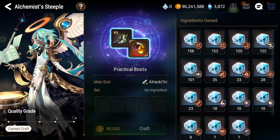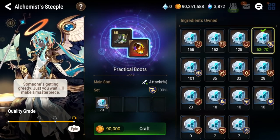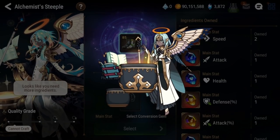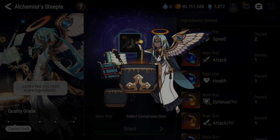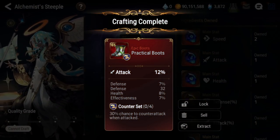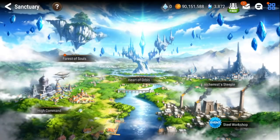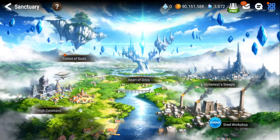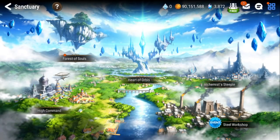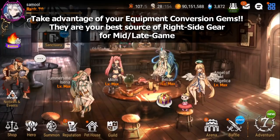You can run them on immunity set as well, and even counter set — for some units that want to run counter you can run attack percent. This one is pretty decent — all high rolled, I just have to dodge that flat defense. As you can see, equipment conversion gems are very important. They give you very high chances at getting gear compared to steel workshop, especially for right side.